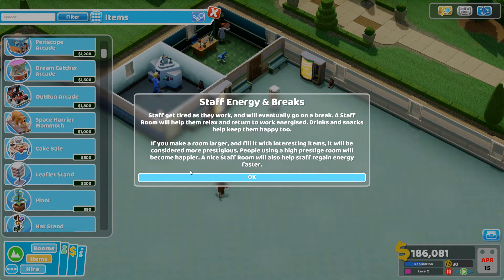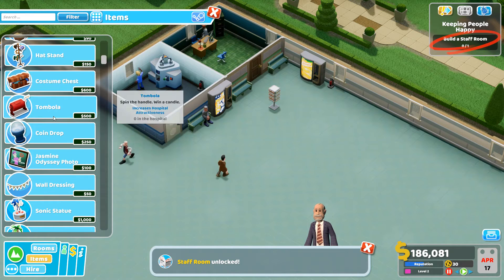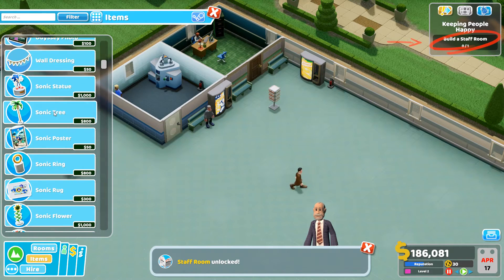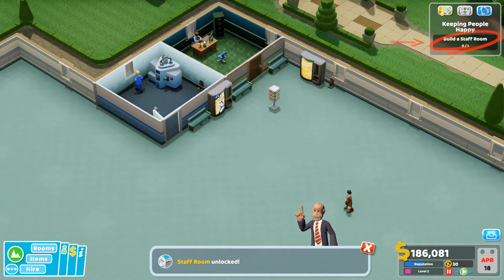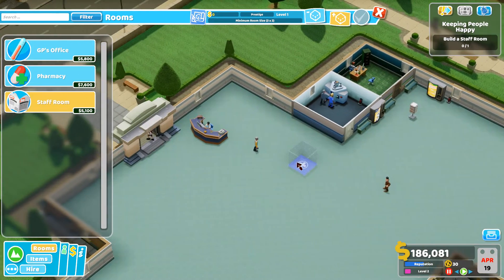Staff will eventually go on a break — a staff room will help them relax and return to work energized, and drinks and snacks keep them happy too. If you make a room larger and fill it with interesting items it will be more prestigious. There are advantages to big rooms, but on the whole I've found that with treatment rooms you want them as small as possible to fit in as many as you can.